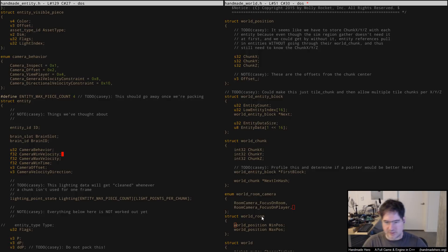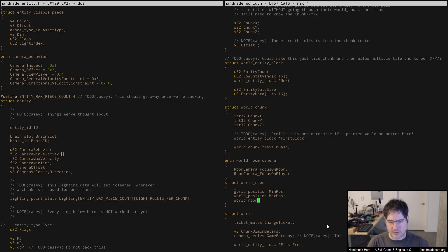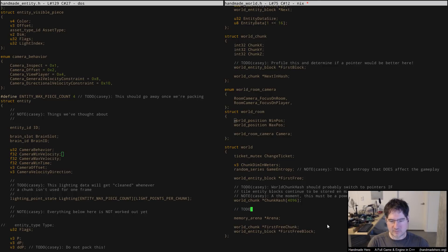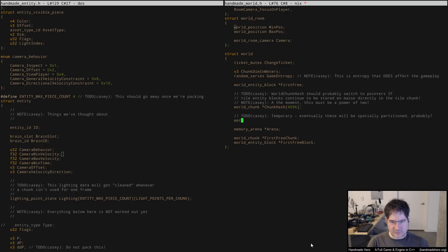My mouse is currently stuck beneath my drawing tablet. So if I take a look here and say: a world_room has bounds and a camera — and then I have some big set of these in here, that's all the rooms in the game. I don't know how many rooms there are going to be, but let's just say we've got a lot of them — some really large number, maybe a little bit less than that.